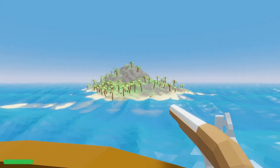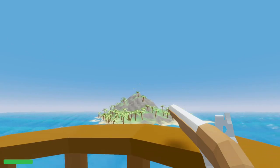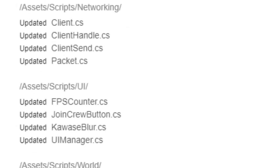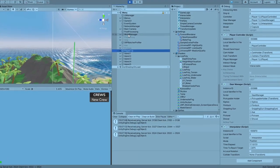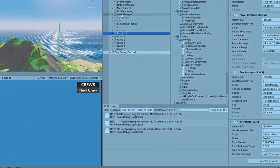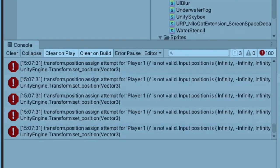I ended the last devlog by talking about keeping my code maintainable, and how I needed to do some major cleanup, and over the last week I've spent many hours refactoring almost my entire codebase. Luckily for me, nothing at all broke during that entire process, because I'm just really, really good at programming. Seriously, don't mind the massive wall of red errors and the player that's slowly floating into the sky.